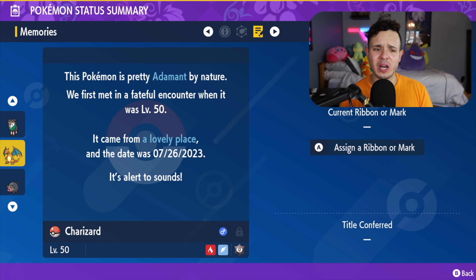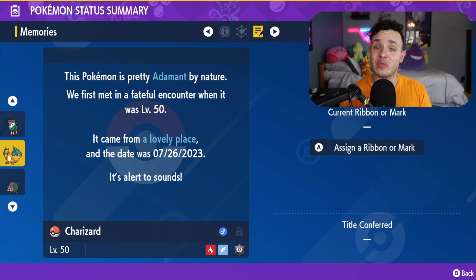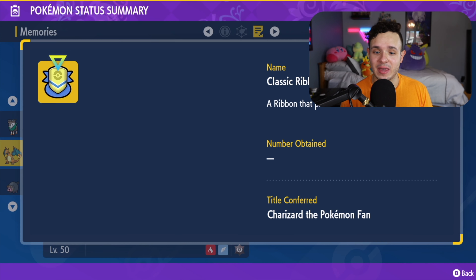It just finished searching and it popped up — you get the Dark Tera-type Charizard gift. Click okay, and here he comes — he looks so good! Now you have your special Charizard from the Pokémon Horizons anime. If you look at its moves, it has Crunch, Flare Blitz, Acrobatics, and Belly Drum — a very good diverse move set, especially with the Dark Tera-type.